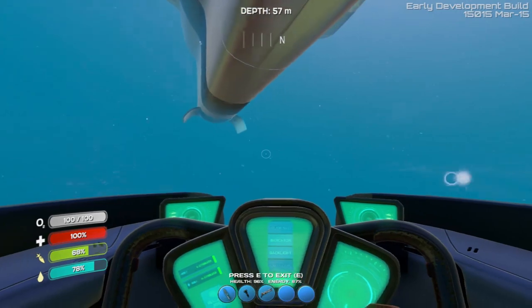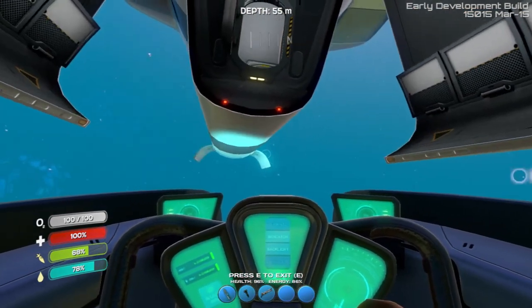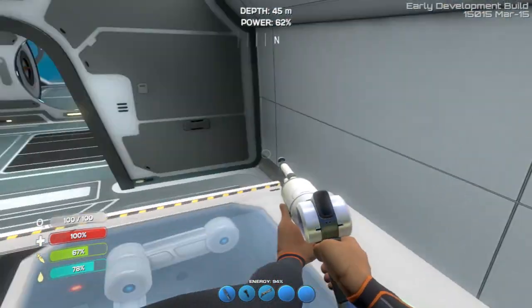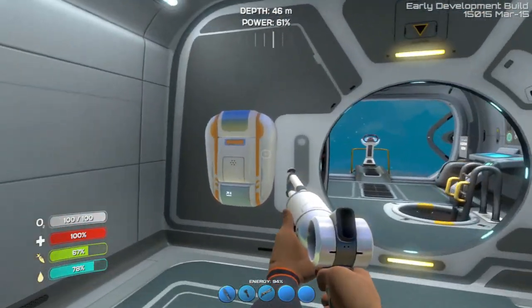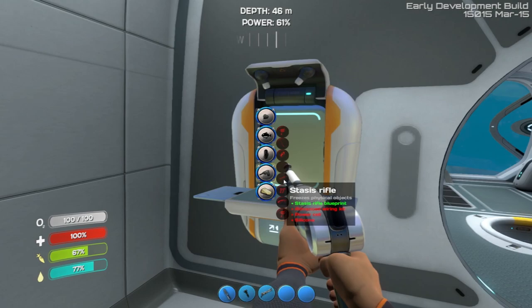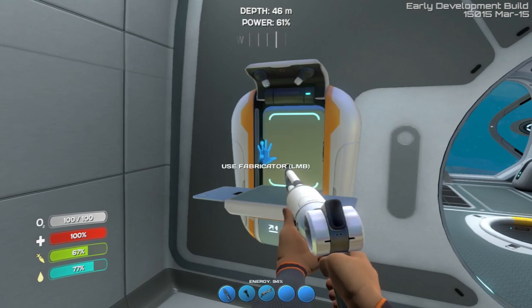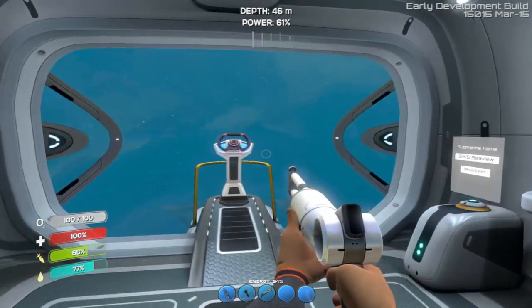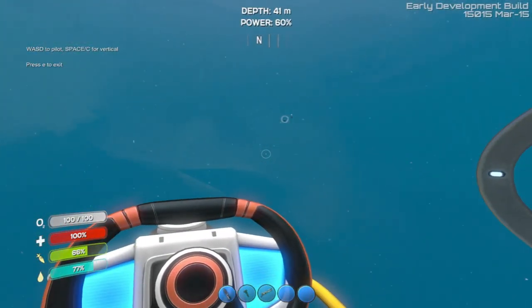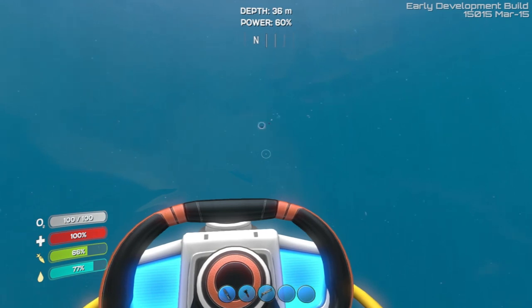We are running low on time and I want to show you guys how the stasis rifle works, which is completely epic. I don't know if we covered it before, but it's under the tool tab. It's an advanced wiring kit, a power cell, and silicone. So it's not too bad to make. The tricky part is A, finding a blueprint, and then B, getting the defragmenter made so you can find the blueprints and make them out of the fragments. Overall though, it's not too bad to make — it wasn't breaking the bank or anything.